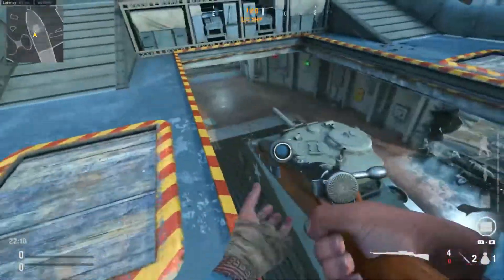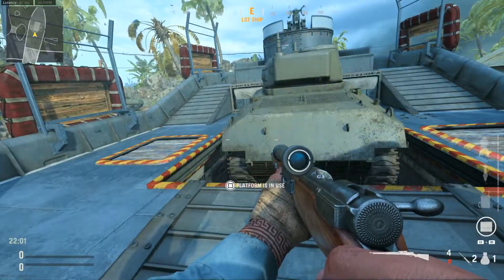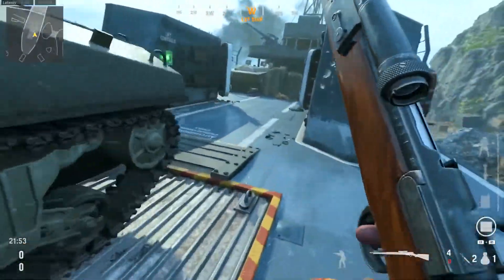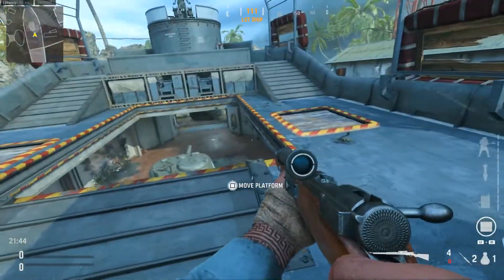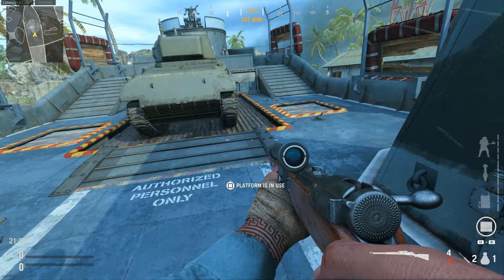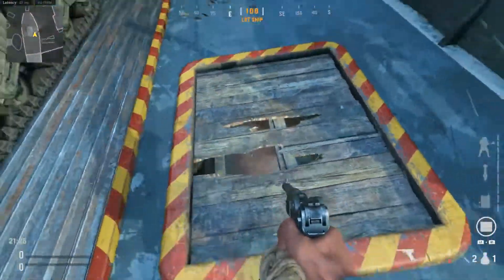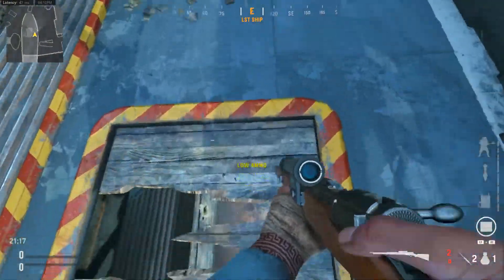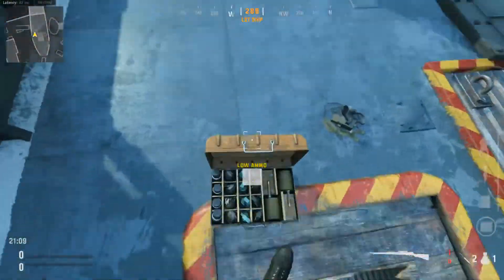Over here is where the B objective is. You can move this platform by holding square, which moves up the tank and I believe actually moves up the B objective as well, which is a useful thing to do. I'd always recommend lifting the platform at the beginning of the game so you can capture B, but mid game it's better down below. Also this is another destructible environment for when you're capturing B. If you break through here and the B objective is down there, you can get a sneaky kill on enemies below, which is awesome.